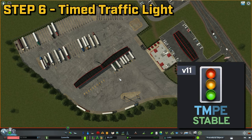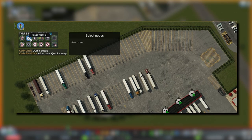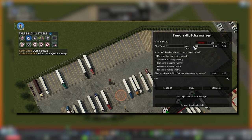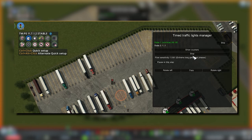Step 6: Create a Timed Traffic Light. First, press the Traffic Manager button, then select Timed Traffic Lights. Go to the node you just created and left-click on it. When the node turns orange, press Setup Timed Traffic Light. Press Add Step, make sure the traffic light shows red, and set the time to any length for both the min and max time. Move the Flow Sensitivity slider all the way to the left to make sure it strictly adheres to the time limits, and then press Add. Press Add Step again, this time change the traffic light to show green, and change the min and max times to 1 second. Press Add, then press Start. When finished, exit out of Traffic Manager.